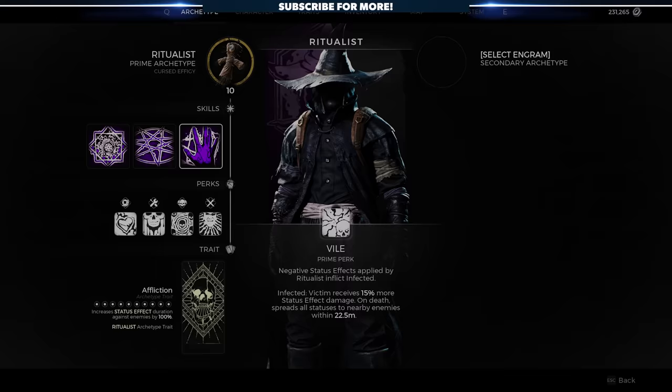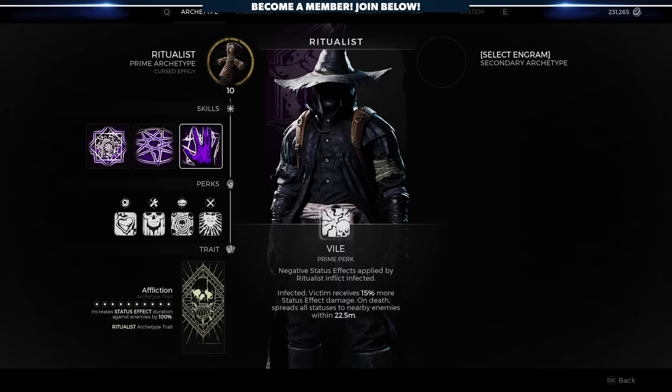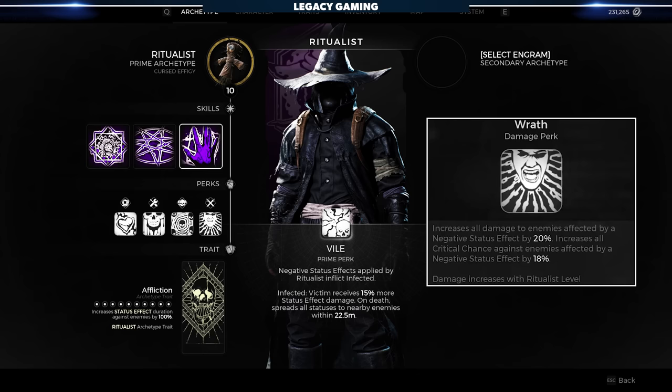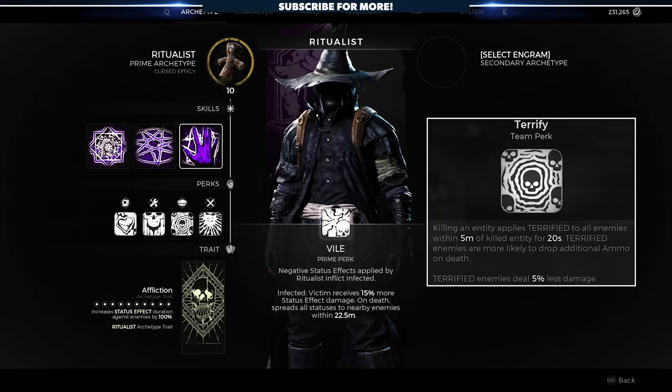The trait is called Affliction, and it increases status effect duration against enemies by 10% at level 1, all the way up to 100% at level 10. The damage perk, Wrath, increases all damage and critical chance to enemies affected by negative status effects. When an enemy is killed, the team perk, Terrify, kicks in — all enemies within 5 meters of the killed target receive the Terrify debuff. Terrified enemies are more likely to drop ammo on death and deal reduced damage.